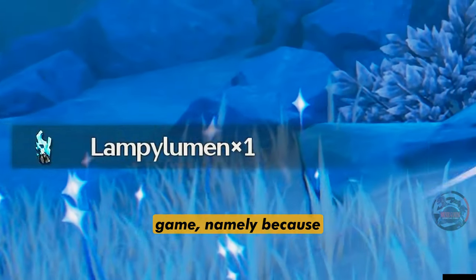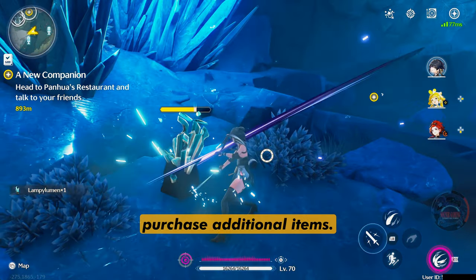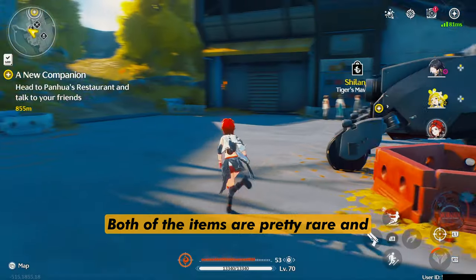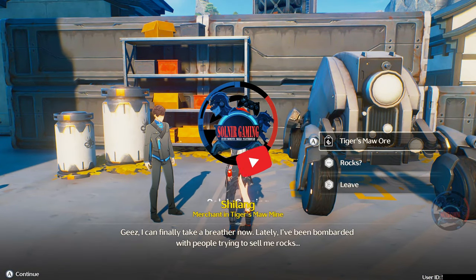Lampilumen is a valuable resource in the game, namely because it is a currency that you can use with an NPC to purchase additional items. Most of the items are pretty rare and they are limited in quantities, but you can purchase them.